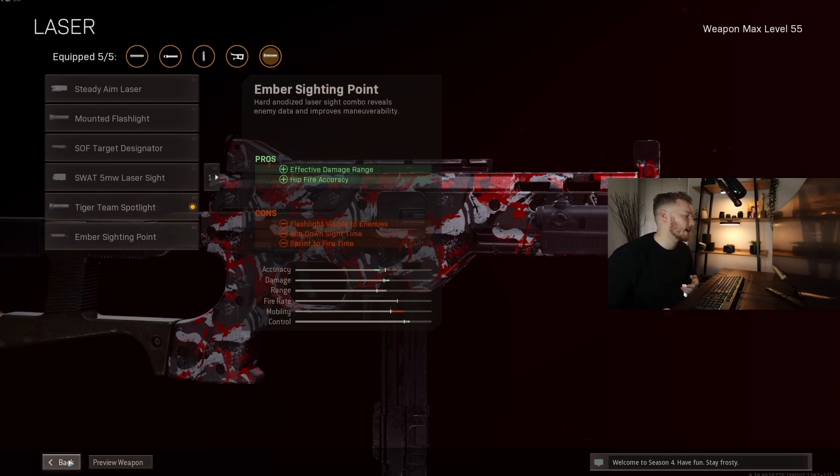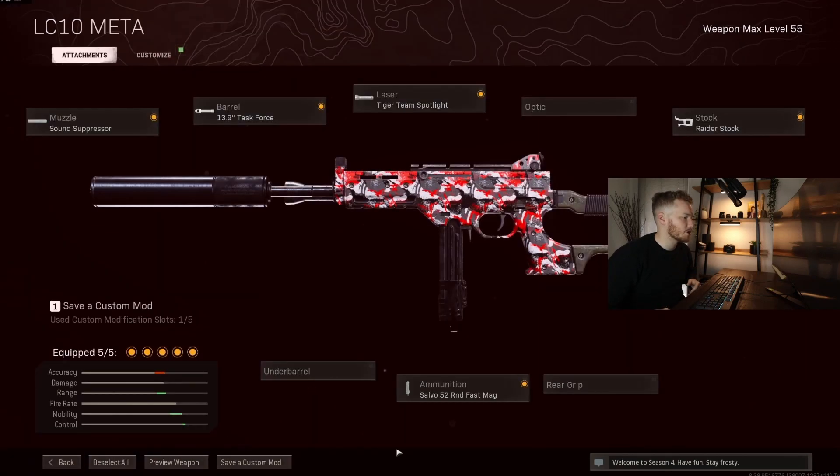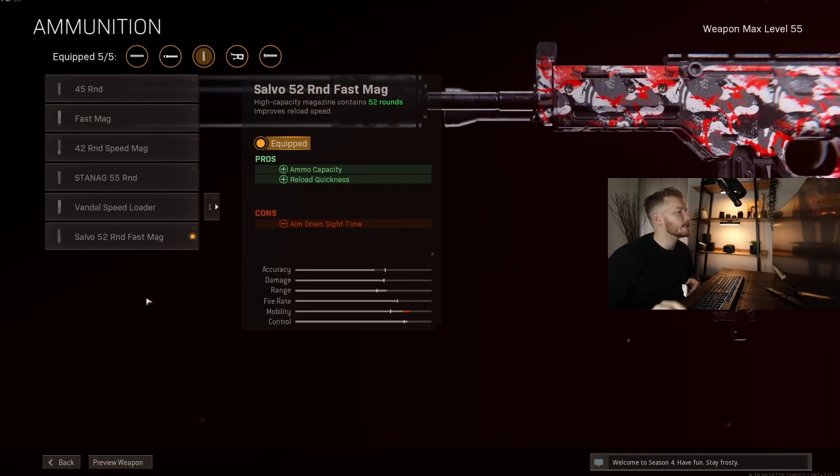We've got the Tiger Team Spotlight for movement speed and aim walking movement speed, which helps when you're getting into engagements. Then the Raider Stock for ADS speed and sprint-to-fire time — everything you want with an SMG.